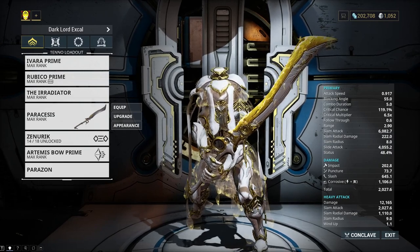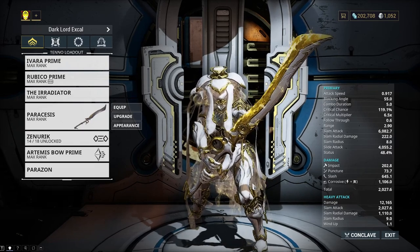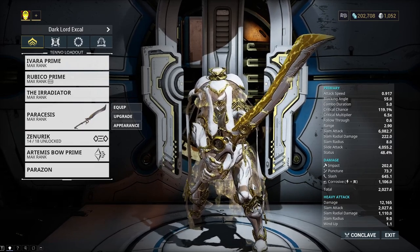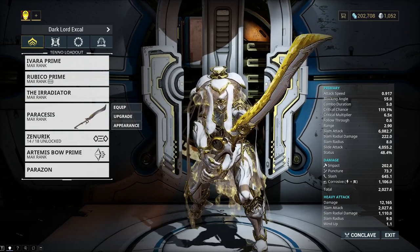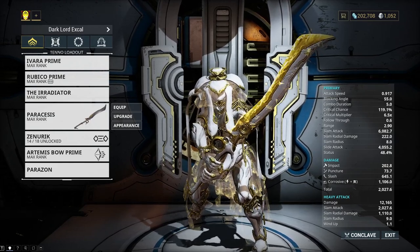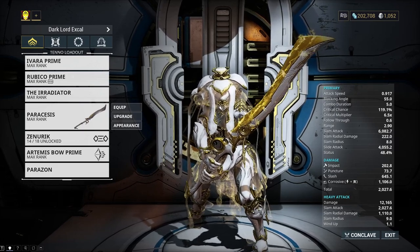If you're just using basic attacks — no lunges — you can actually stay cloaked using Ivara's prowl, maintaining proximity to loot them while remaining undetected. You can slash them and they'll just be looking around trying to figure out what happened.